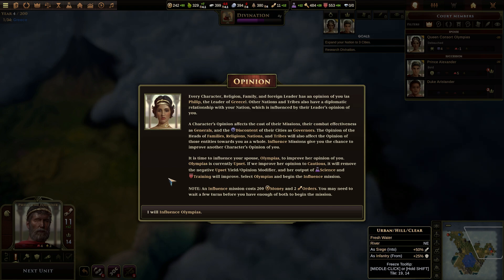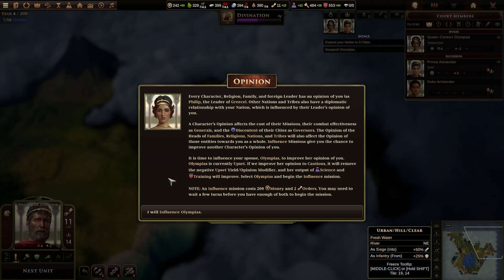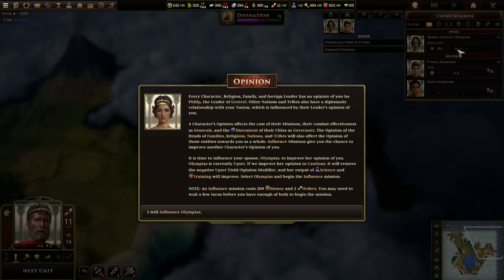Influence missions give you the chance to improve another character's opinion of you. It is time to influence your spouse, Olympias, to improve her opinion of you. Olympias is currently upset — sounds like a her problem. If we improve her opinion to cautious, it will remove the negative upset yield opinion modifier.